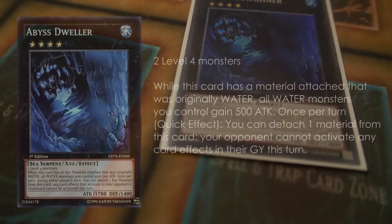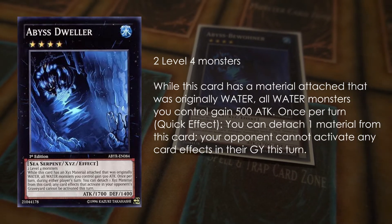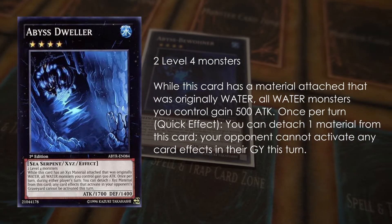Hope Harbinger is honestly just nuts. Abyss Dweller gains 500 attack if a Water monster was used for its Exceed summon. Usually we only know this card for being able to shut down graveyard effects, but who knows — maybe at some point you will mind control an opponent's monster that's a Water monster, use it to make your own Dweller, and there you go: you have a 2200 attack Dweller instead of a 1700 one.